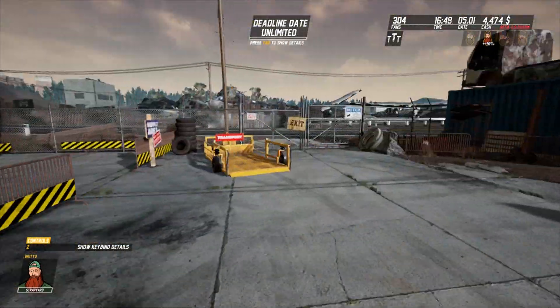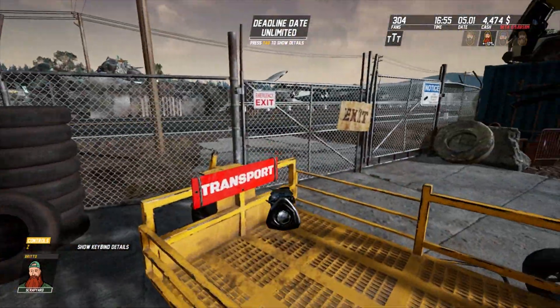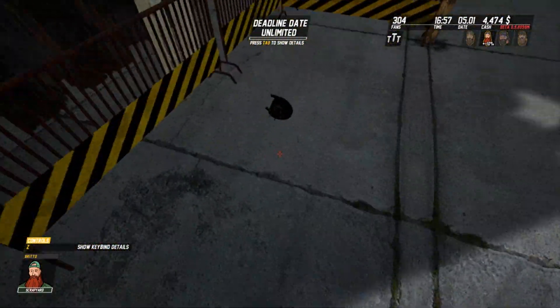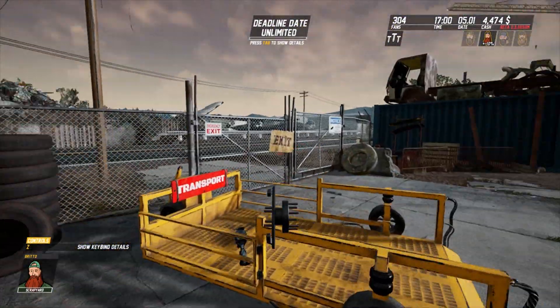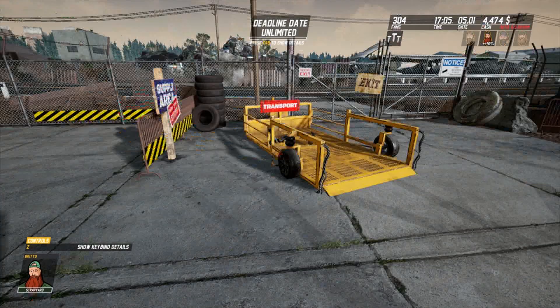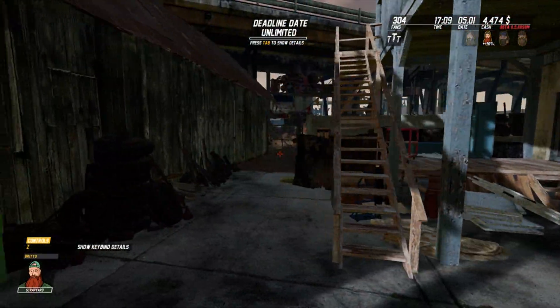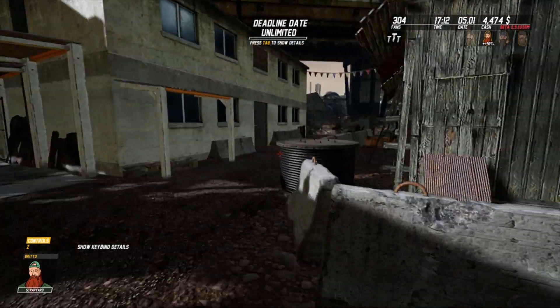Which part did it unlock? We need to throw these in the trailer. The mouse is still a little bit touchy. Open map and go to garage - didn't open that side, which side did it open?